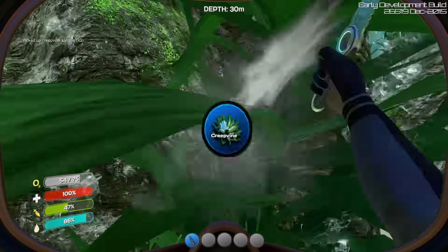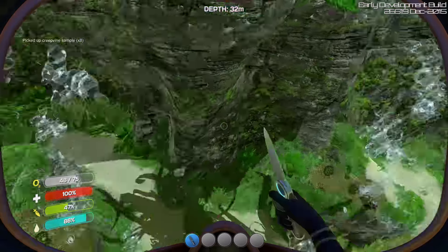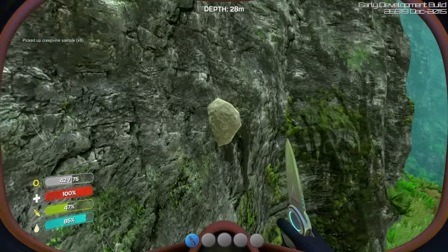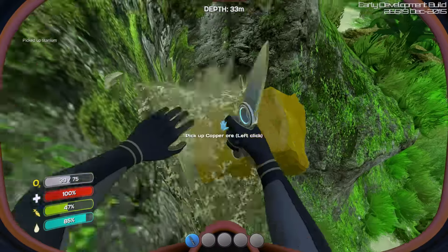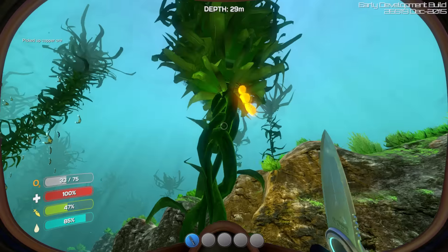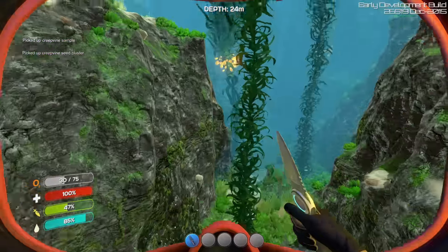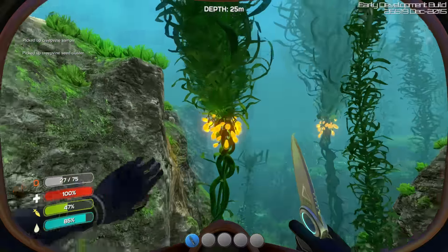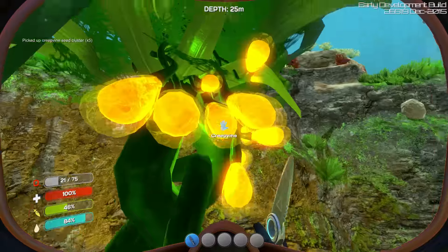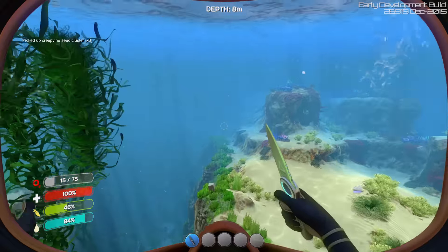Going ahead and get some creepvine samples. Back in the good old days of playing Subnautica, this creepvine could be used to make water and all sorts of stuff. I think they've nerfed that because it was really easy to get — I can't remember exactly what it was, but I remember being able to get really great stuff from those. Creepvine seed cluster. There's a bunch of clusters over here — let's grab all of those. Fantastic. Plenty of creepvine clusters — we can make tons of lubricant now.